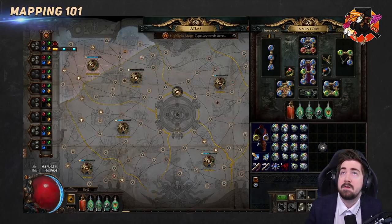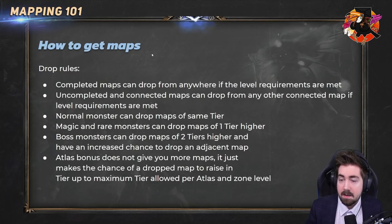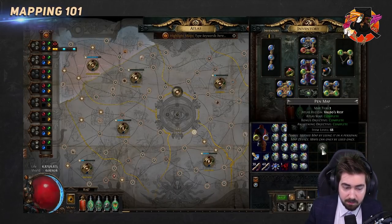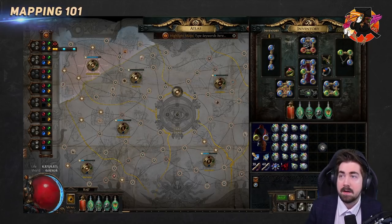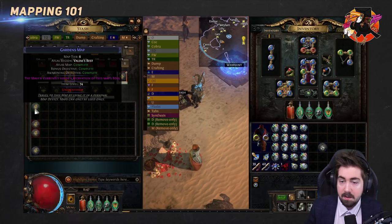You have two other completions that are more advanced: the bonus objective and the awakening objective. For white maps, to get the bonus completion you just need to run them blue — very easy, they don't have to be dangerous. For yellow maps, tier 6 to 10, the bonus requires running them rare, so blue no longer qualifies.